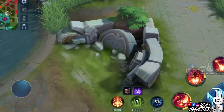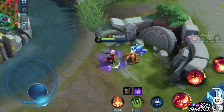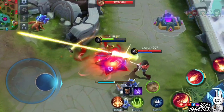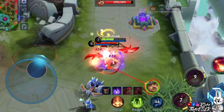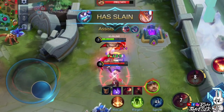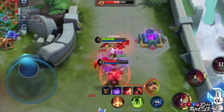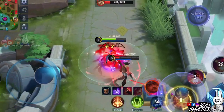Here is another combo for ganking an enemy hero alone. First, use the second skill to boost movement speed toward the target. Then use the first skill to deal damage while beside the enemy. Next, use the second skill again to stun the enemy — it's up to you whether to release it quickly or wait for a longer charge. Then use the ultimate skill to further slow down the target, and just slap the enemy using skills whenever available.